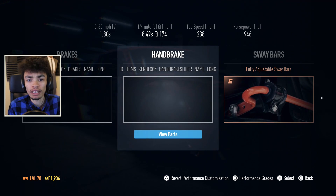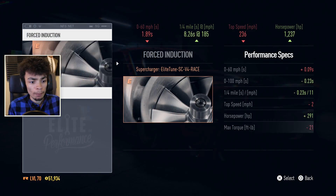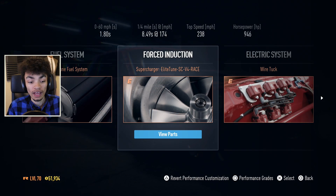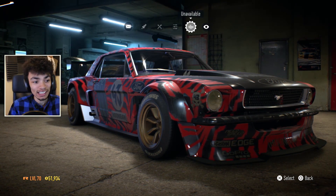Obviously the brakes and the handbrake feel a lot different in this car, but everything else is the same, normal. We've fully upgraded it, gone with the best turbo there is. You can get to over 1,000 horsepower, but it brings the 0-60 down — it's kind of useless in my opinion, but it's possible. Other than that, that's the Hoonicorn. It is the actual Hoonicorn, as you can see.